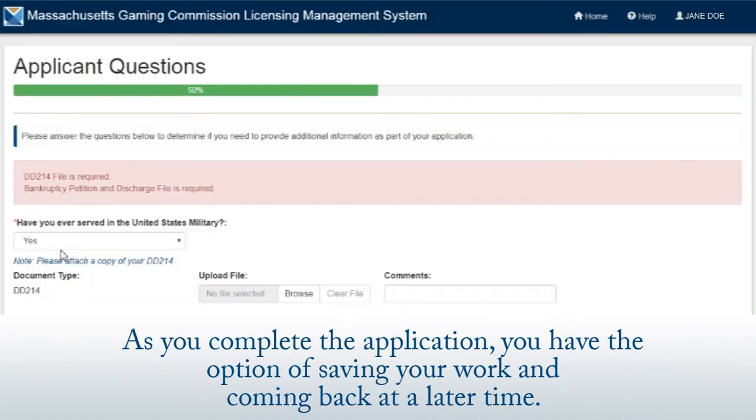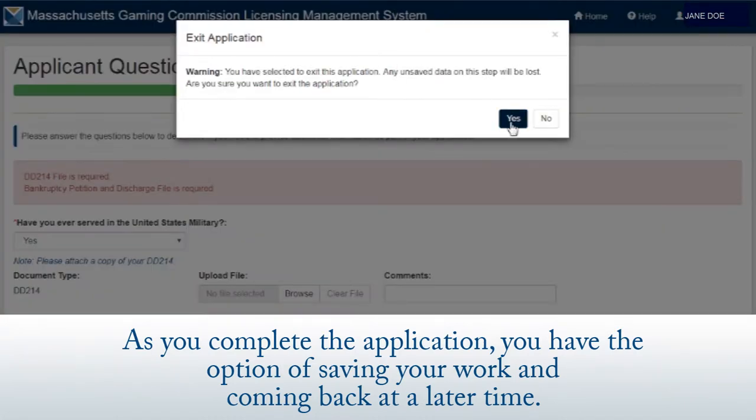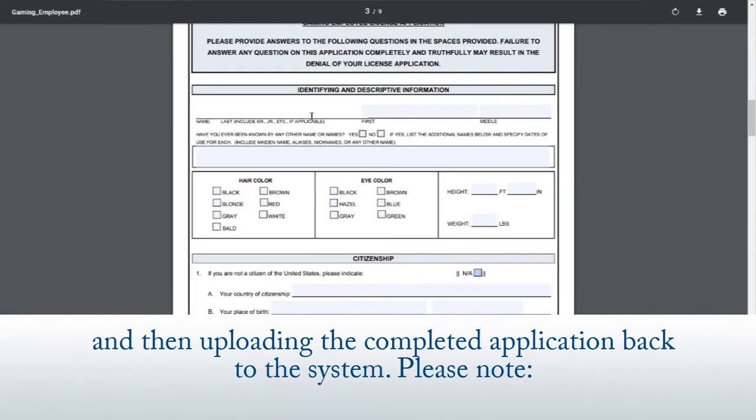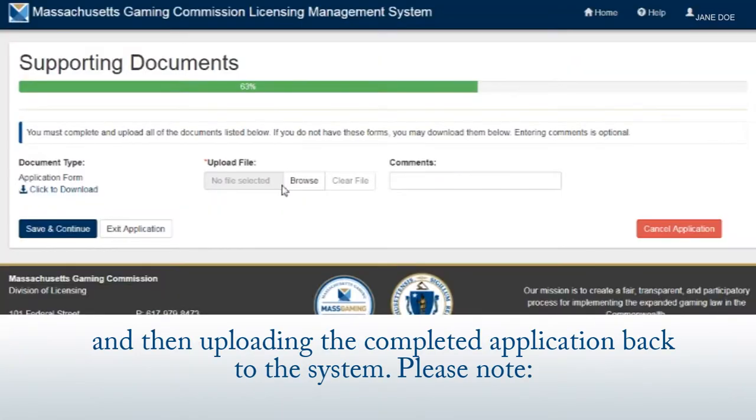As you complete the application, you have the option of saving your work and coming back at a later time. You can then complete the application form by downloading the PDF to your device, completing it, and then uploading the completed application back to the system.